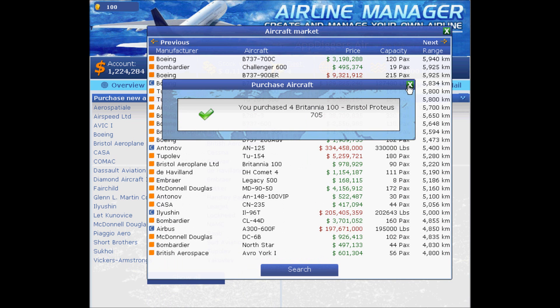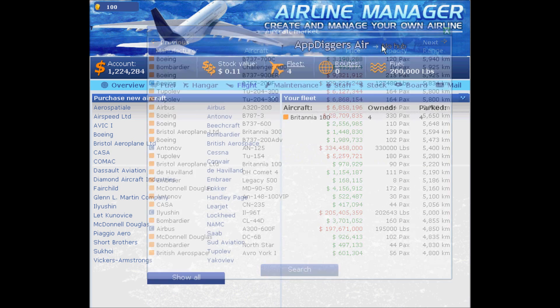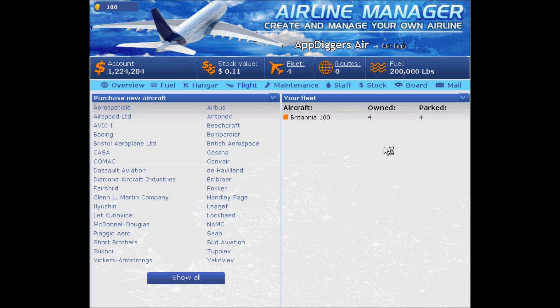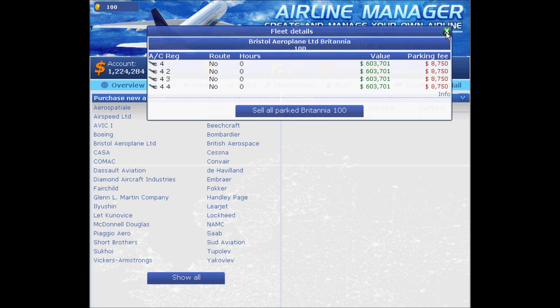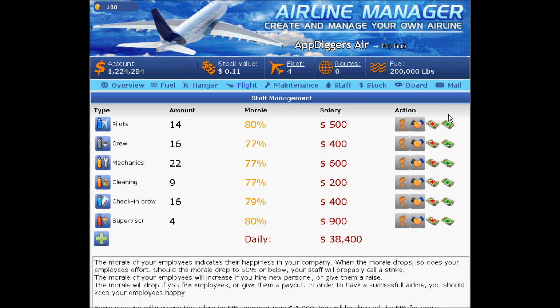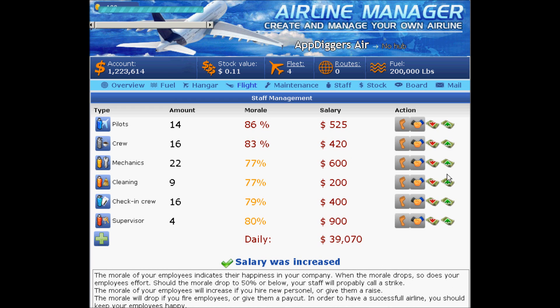After we purchase them, they will appear in your hangar and you'll see them right there. That's the parking fee. Let's take a look at our staff — I personally like to keep their morale up, so I'll give them some freebies to increase it a bit. Later on we'll increase their salaries as well.